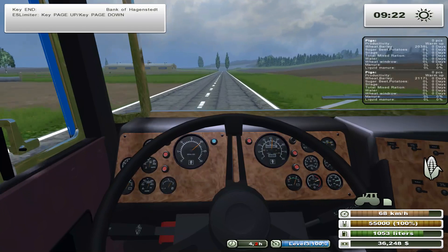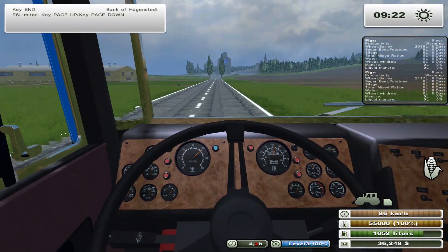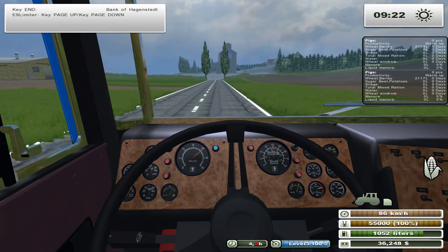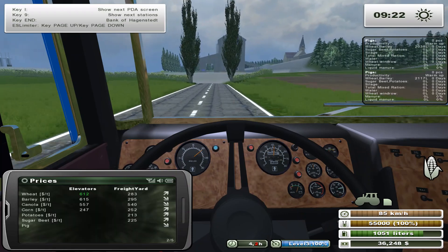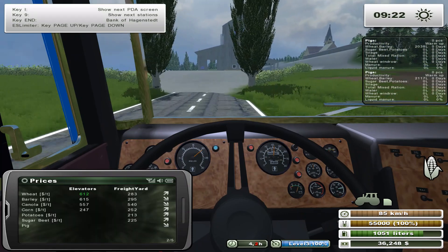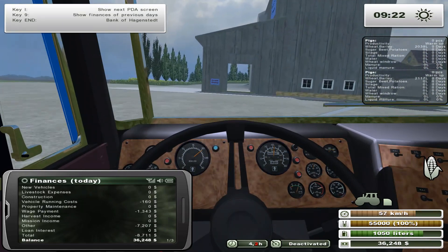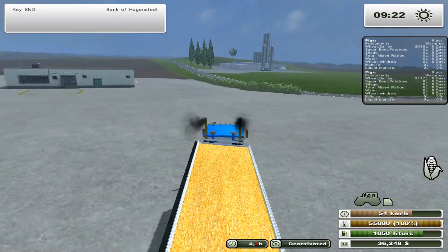I don't know why, but on this little strip of pavement right here it goes super, super slow — and then once you get past it, no problems again. I don't know why you go that slow there, but you definitely do. Eventually you speed up again. But just that one little spot it's like, okay, time to go slow. No idea why. So this actually has a sign on it — good. Let's figure out which one this is. This is a sell point here. This is the elevator. So the freight yard is not here.